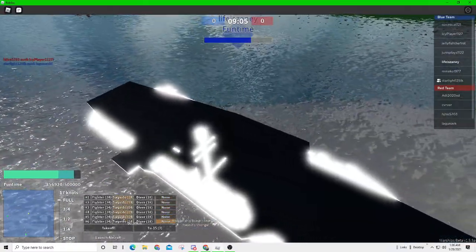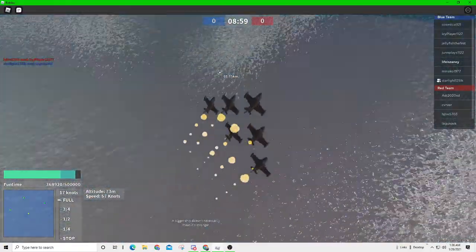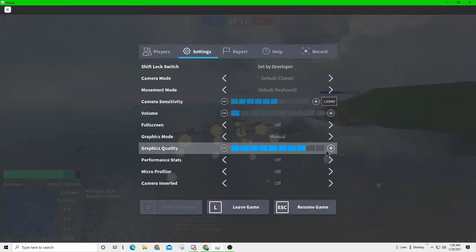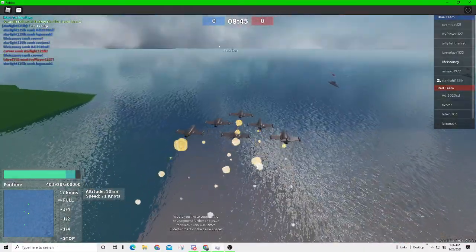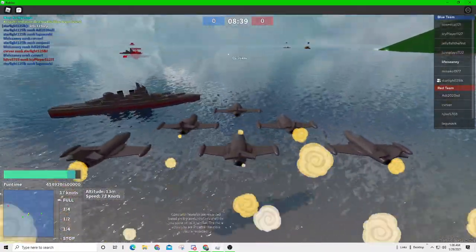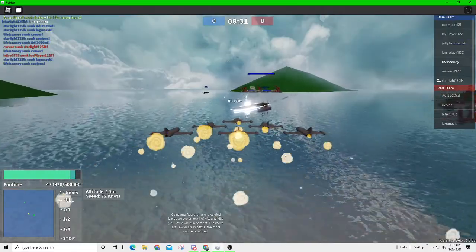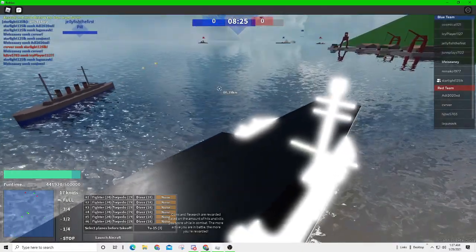That is really all you need to know for carriers. One quick tip: on graphics settings 8 and higher, you can see under the water, which makes it a lot easier to see submarines. I play on max graphics, which lets you see the shadows of submarines — or the submarines themselves if you fly directly over them. That's it for today's video. I hope you guys enjoyed and learned something new about how to play carriers.